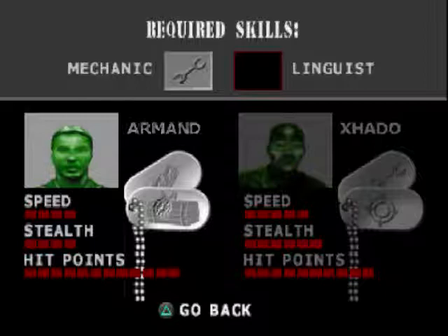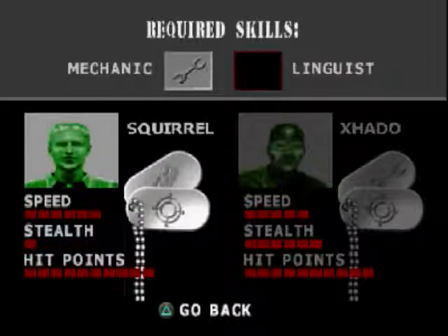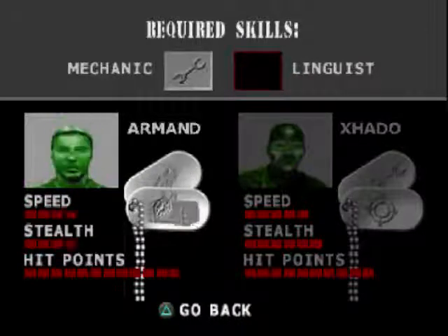Basically, as you can see, each person has speed, which means how fast they run; stealth, which means how much noise you make per step; and how many hit points they have. Also, you'll notice that some guys have walkie-talkies, some guys have artillery guns.